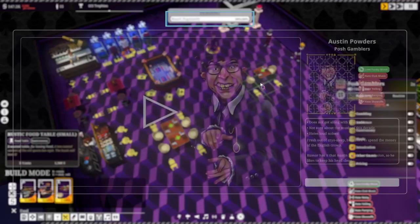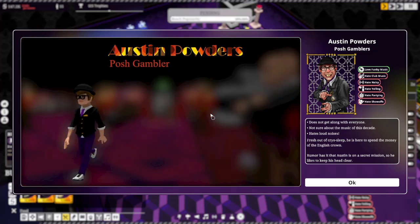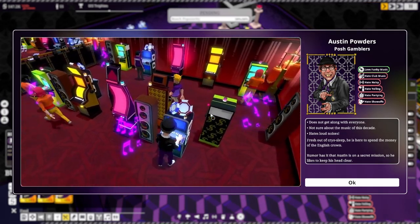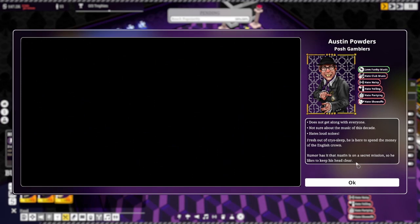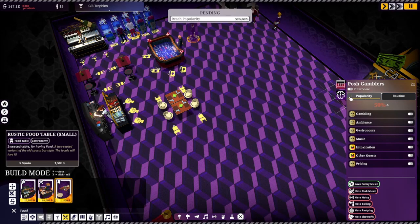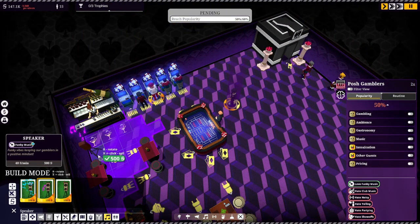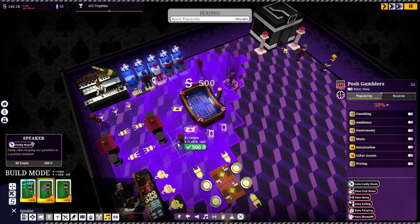Decorations and music speakers. Austin Powders — the same mission all posh gamblers are on: getting their party on. Play that funky music! Rumor has it that he's on a secret mission, so he likes to keep his head clear — well, why is he going to drink, then? I guess that's why he hates partying. What do we need for them? Funky music — play that funky music.